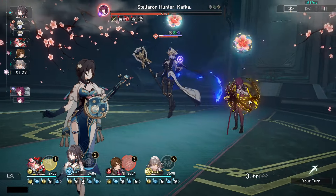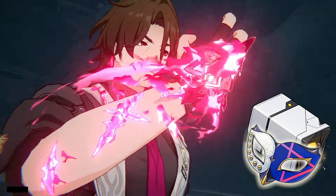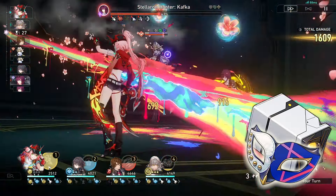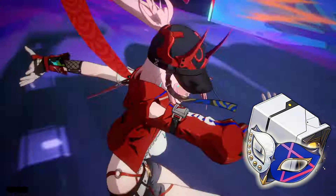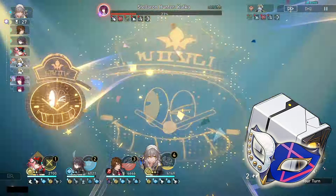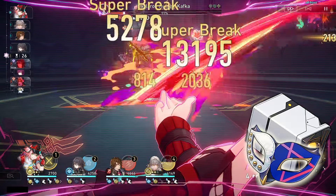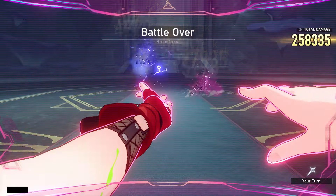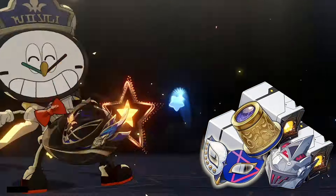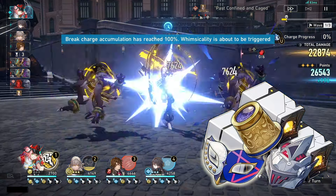If you don't have Iron Cavalry or are still farming it, you can run four-piece Thief, which increases break effect by 16% for the two-piece and another 16% for the four-piece, totaling 32%, and when the wearer inflicts weakness break, regenerates energy. This is great because Rappa needs proper rotations to keep her ultimate up, and the energy on weakness break supports that. If you don't have four-piece Thief either, you can mix two-piece Iron Cavalry, two-piece Thief, or two-piece Watchmaker for 32% break effect combined, or substitute one of those break sets with two-piece Hackerspace for a 6% speed bonus.